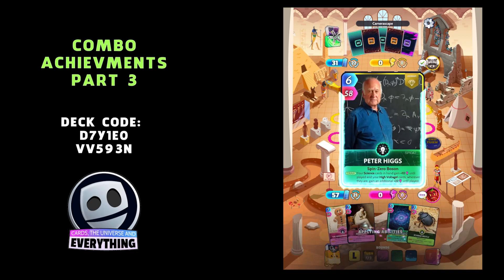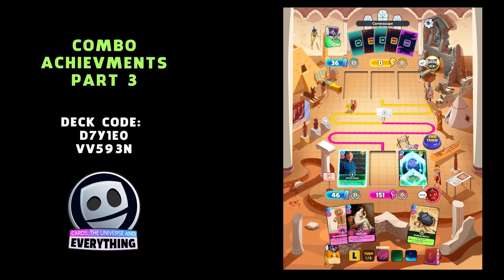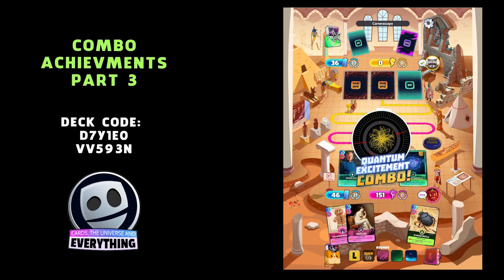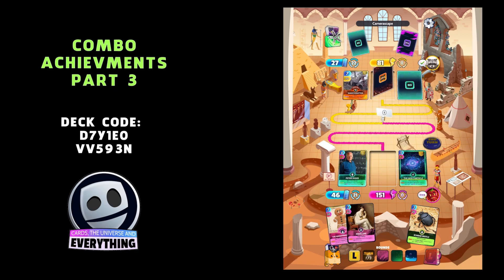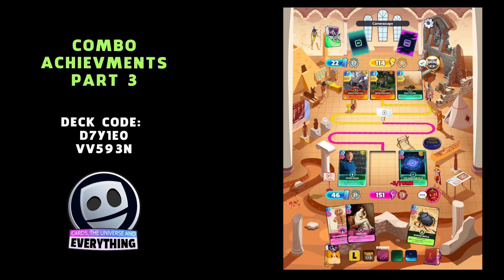Here we go — Peter Higgs and the God Particle, no surprise there, that is a combo! 151 points for these two. The Quantum Excitement combo — very exciting! A nice combo, but only 151 points. Some of these combos aren't very powerful, but they're definitely worth playing in a casual game to get the achievements.